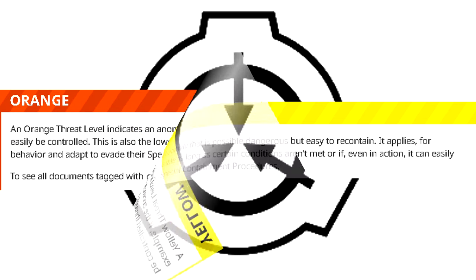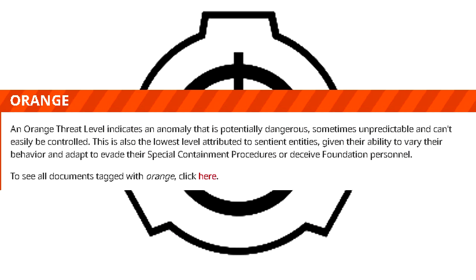Orange: An orange threat level indicates an anomaly that is potentially dangerous, sometimes unpredictable, and can't easily be controlled. This is also the lowest level attributed to sentient entities, given their ability to vary their behavior and adapt to evade their special containment procedures, or deceive Foundation personnel.